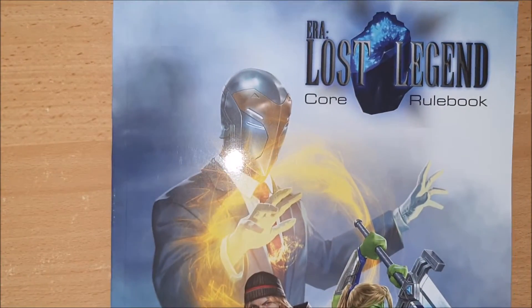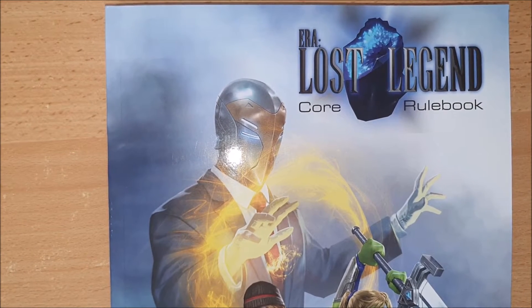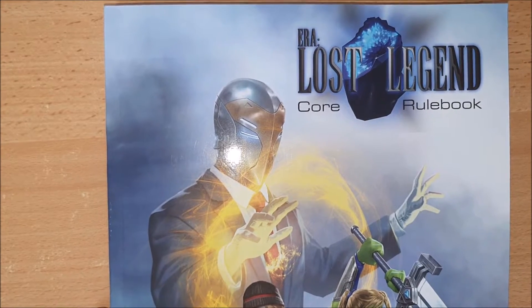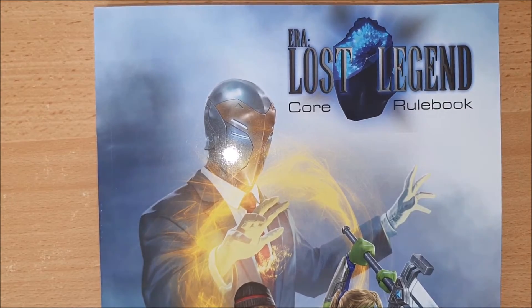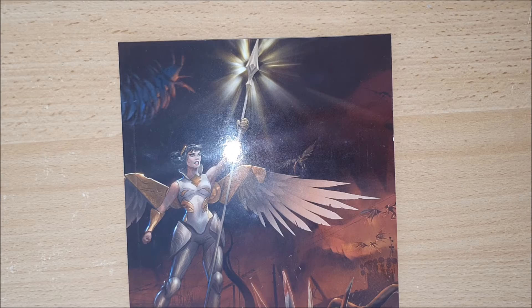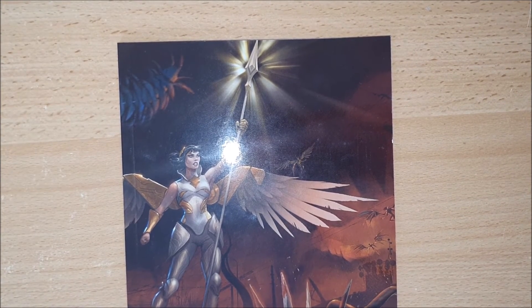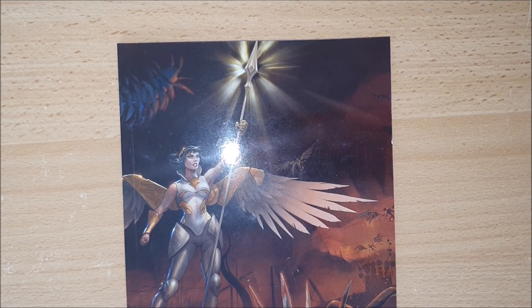Finally, the character sheet for the game — in this case there are two because of Era: Lost Legend. So this is Era: Lost Legend, not Era: Forbidden, but it is a model of the kind of core rulebooks that I like to produce, and I believe you can expect something along these lines — this level of polish and thought — with Era: Forbidden. This video was for Era: Forbidden, which is on Kickstarter now. If you're interested in what you've seen or have any questions, please let us know in the comments or hop over to the Kickstarter — the link is in the description.